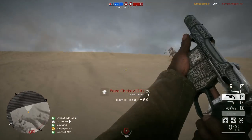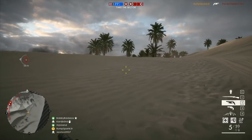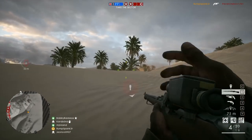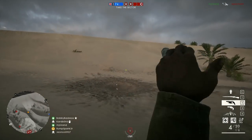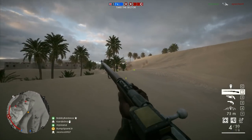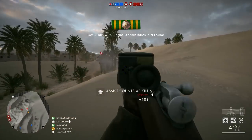Operations mode works very well for securing those spot assists quickly due to the fact that there are up to 32 enemy players with the potential to be spotted. Whether attacking or defending, it's pretty easy to determine the location of enemy troops. If you can join a squad with a Support player, do so and continue to pop flares and request ammunition to keep the flares flying.